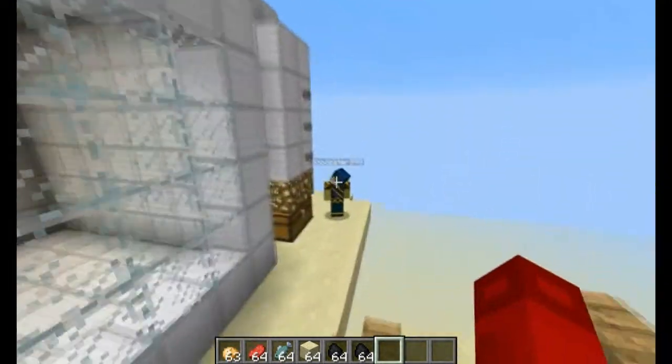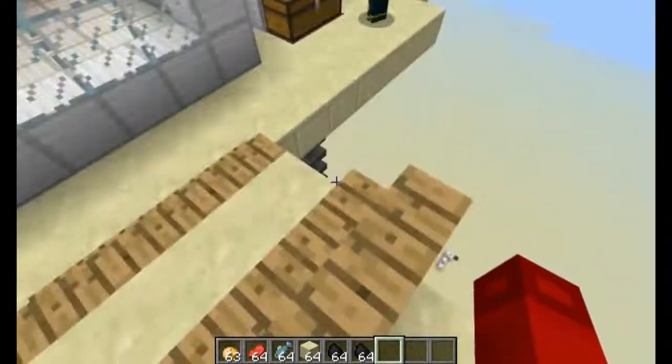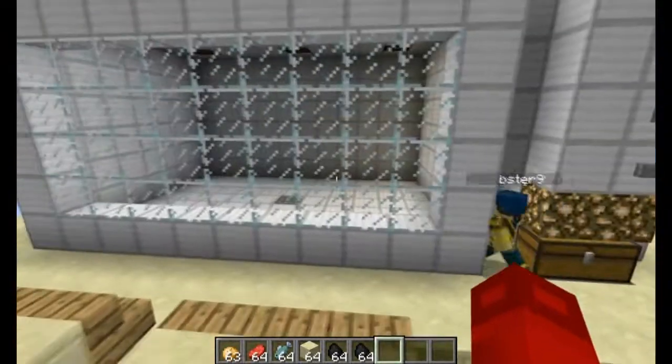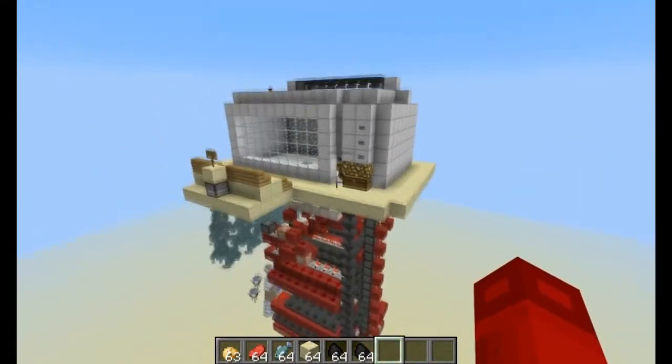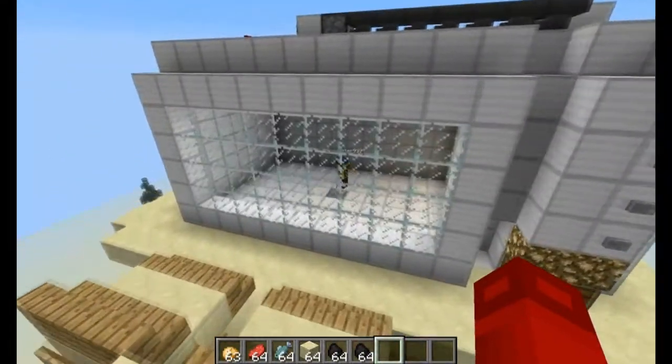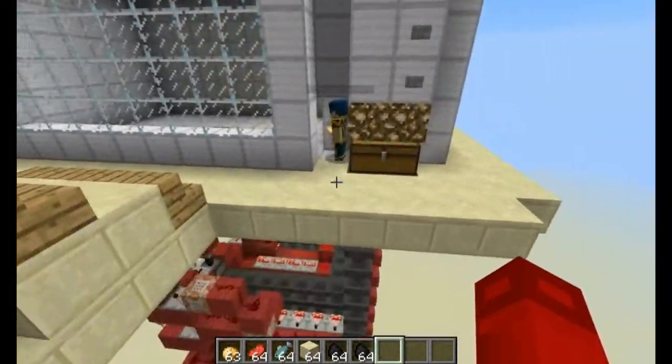It cooks stuff. If you put food in, it's got all the normal Minecraft cooking recipes. But when you put food in, you can change how long it cooks for, and you've got to put the right amount of time in, otherwise it'll either burn or undercook. Shall we try it with this potato? I've got a potato on me.